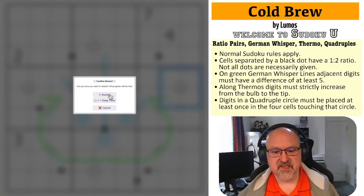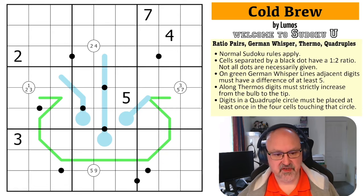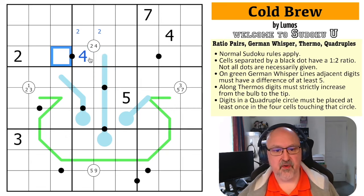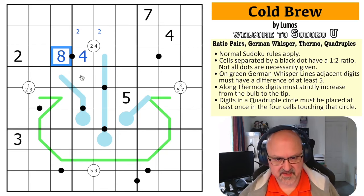I'm going to restart the puzzle to restart my timer. There's a fair bit I can see straight away using the quadruple clue. There must be a two in one of those four cells, but the two here takes it out of there, so there's a two in here. There must be a four in one of those four cells — the four can't be in those because of the existing digit, so there must be a four here. This can't be the four because even ignoring the black dots that doesn't work, so this is a four. This therefore has to be in a one-to-two relationship with a four — it can't be a two, so it must be an eight, since four doubled is eight.